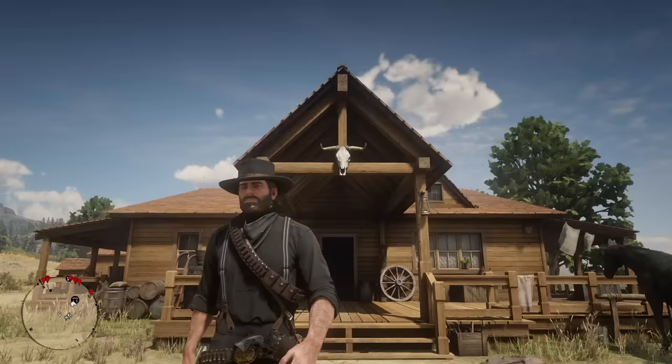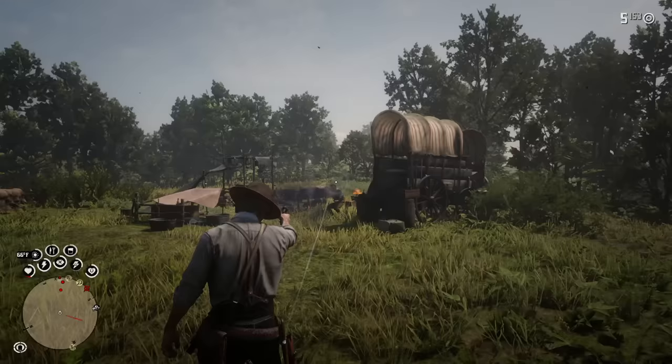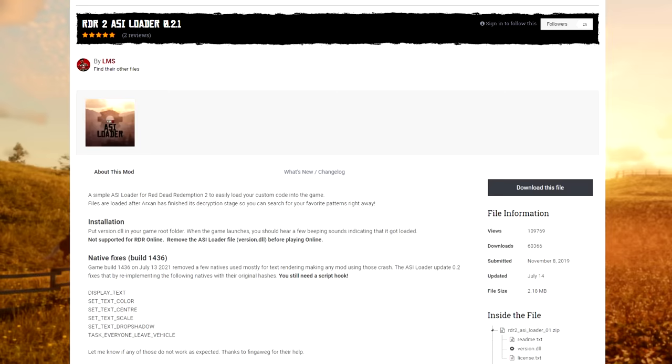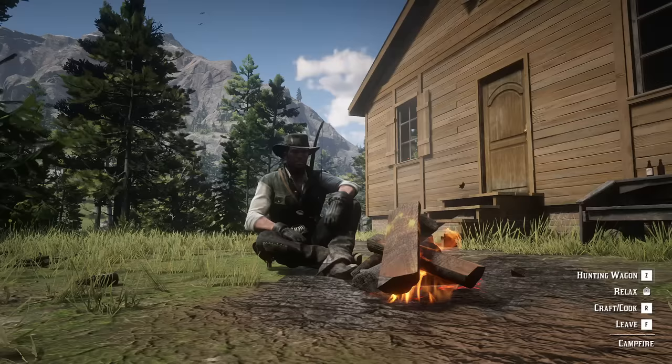Another file you need that is very important is the most recent ASI Loader. This is theoretically included in the Script Hook download, but if Red Dead Redemption 2 receives an update, your mods can stop working and you'll have to download the latest ASI file in order for them to work again. From time to time I get a crash to desktop when loading up the game, but if I relaunch it, it works perfectly.